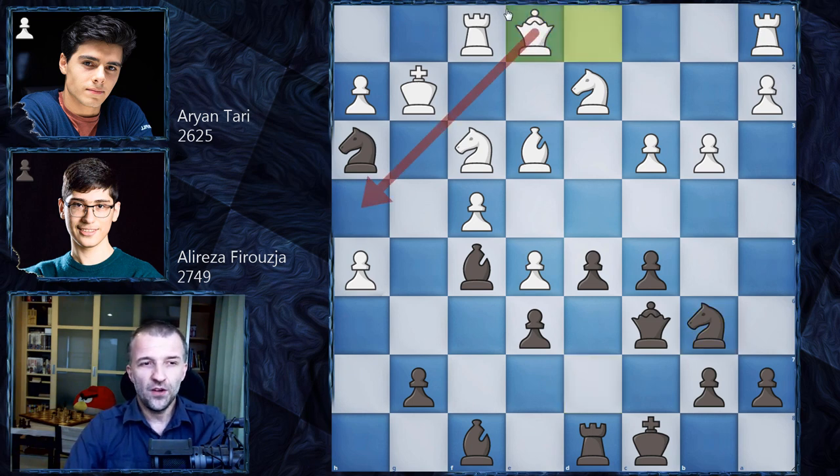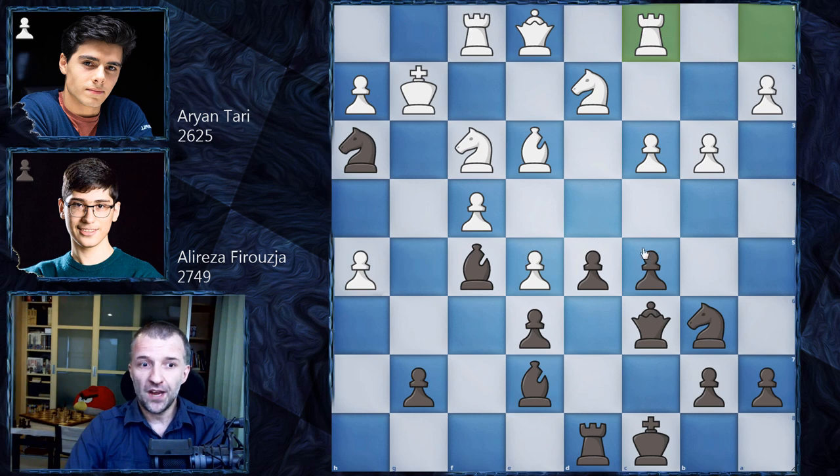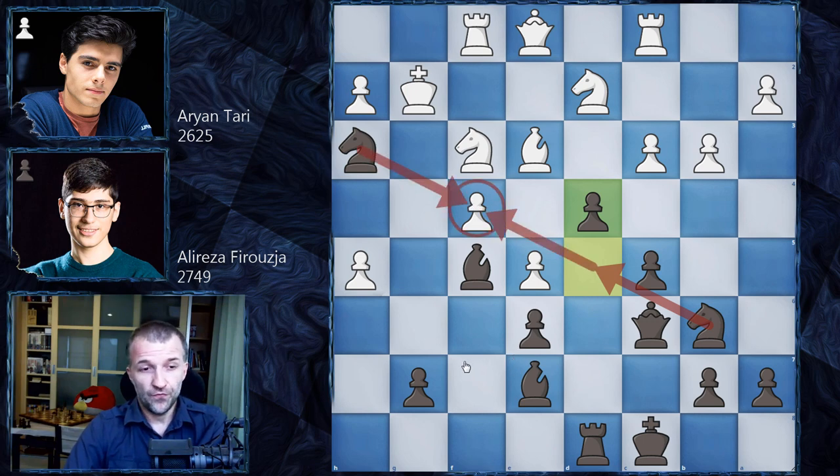However, Ariantari is human, not Stockfish, so he plays Qe1 — very logical. The queen wants to stay on this diagonal and maybe even get developed on the kingside. This is why first Alireza Firuzja goes for Be7, taking control of h4, and now we have Rc1, preventing the move d4, because if the pawns are exchanged we'd have a rook on the open c-file. What would you play with the black pieces? Alireza Firuzja went for d4 immediately. The idea: the knight wants to jump to d5 and attack the pawn on f4.